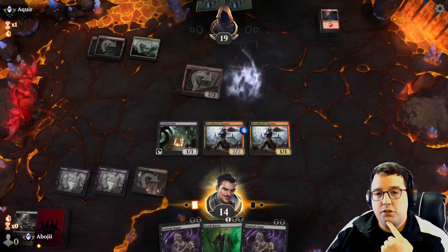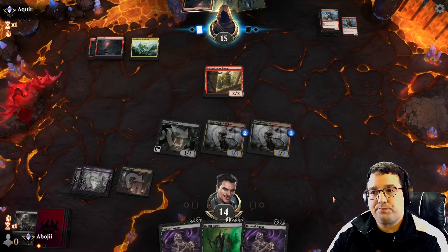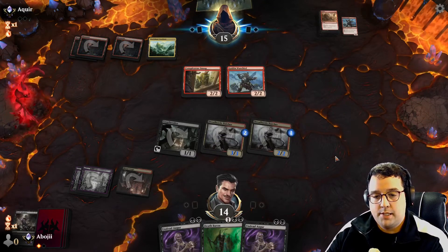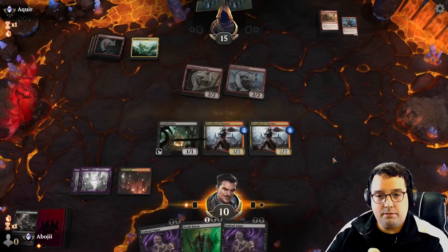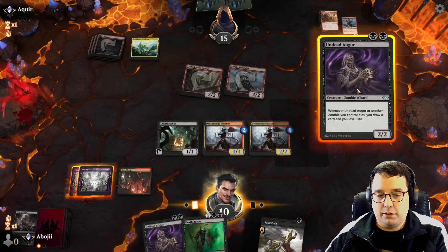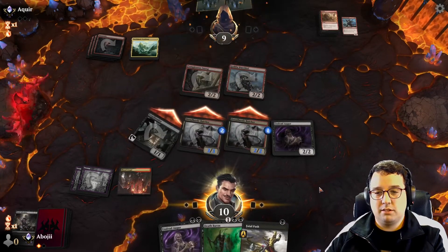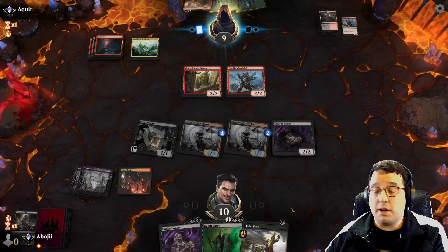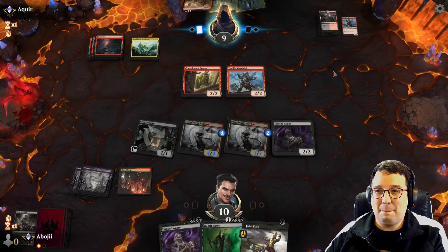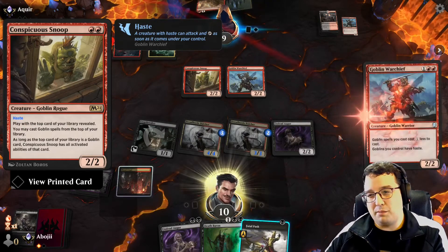Hopefully this Snoop doesn't hit like a Krenko on top — that would just be miserable. It's a Warchief okay. Warchief off the top and now they have an Abrade. I like it — aggressive opponent. Really wish I hit a land there so I could hold up the Fatal Push, but I think it's fine just going out with the Undead Augur and attacking in. Fatal Push on the Snoop — I probably should have Fatal Pushed the Snoop before that was revealed, because if that were Krenko I probably would have been regretting a lot of decisions made.